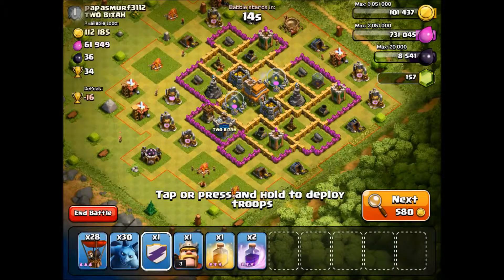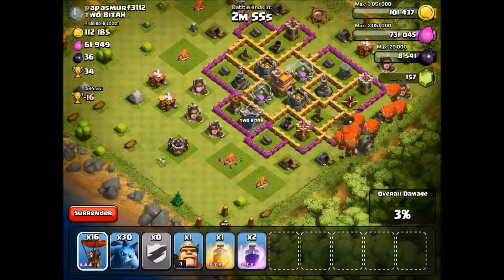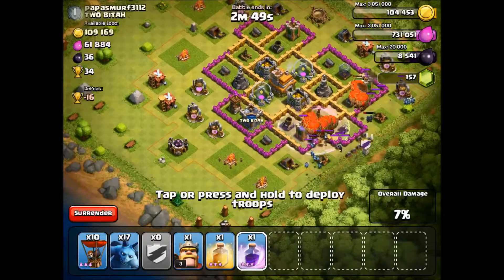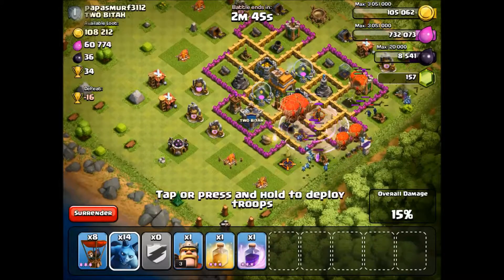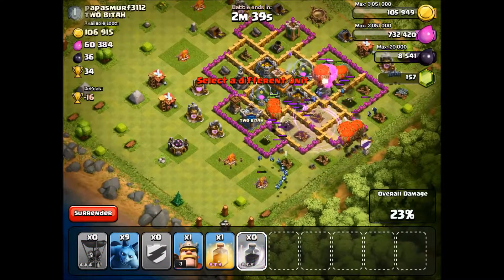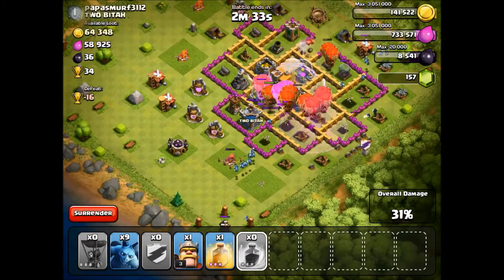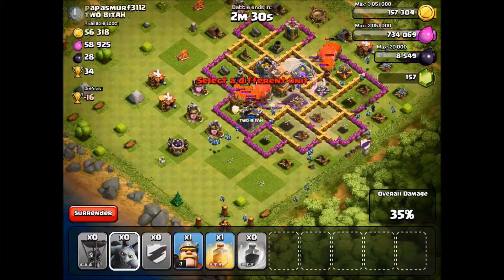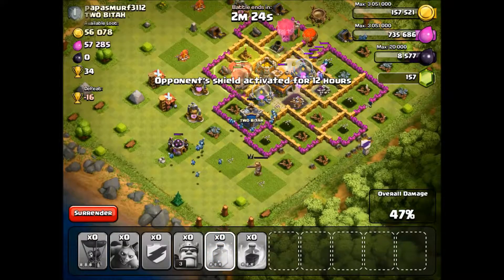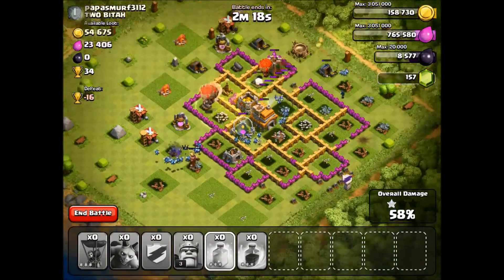Thank you to Terminator for those wizards and archers in the Clan Castle. I'm not very good at placing spells. Everything is deployed now, and the Barbarian King is out. I used a heal spell up there to stop the wizard tower from killing my balloons, because they do a lot of damage to them.